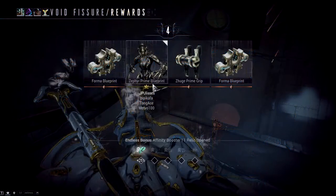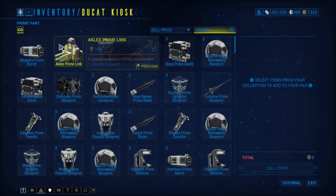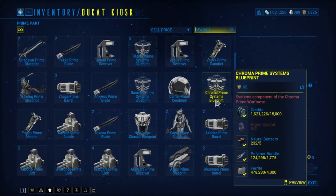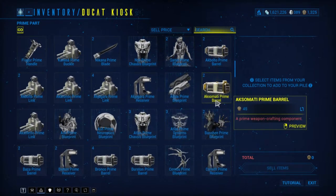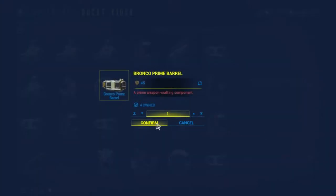Try to always pick prime parts that are gold rarity. If there is no gold, then go silver, and if there is no silver, go bronze — except for Forma blueprints, which can also be silver drops but aren't that hard to get. Once you get many prime parts, you can sell them for Ducats to Baro Ki'Teer, which is an NPC that shows up every two weeks with many goods such as prime mods, which are better versions of rare mods, skins, and other items. These are your endgame priority.